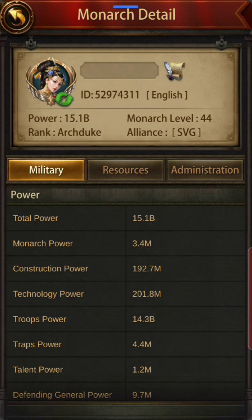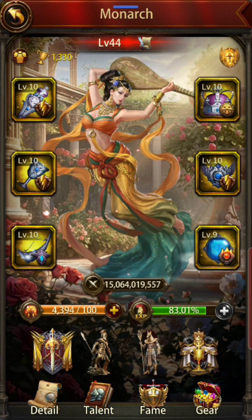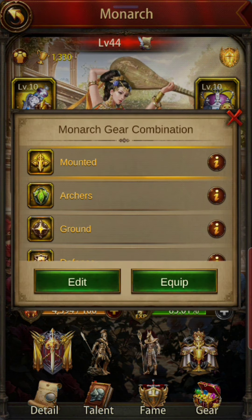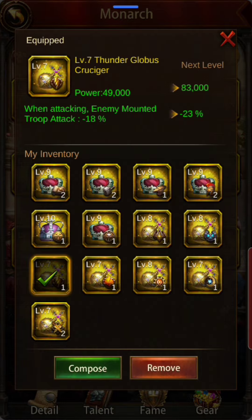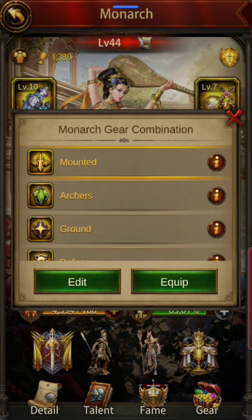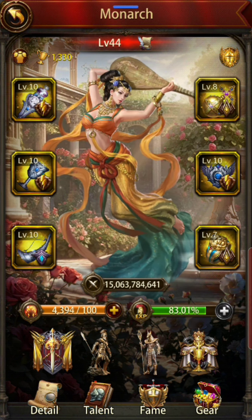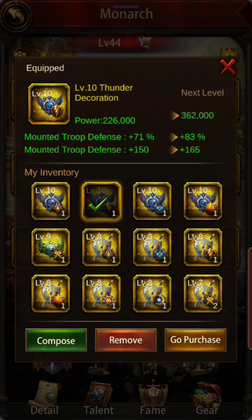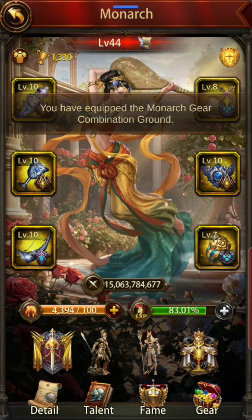Let's look at the monarch gear. The 10s are unlocked, which is good — a lot of people don't even have that. Archers are all 10, 10, 10, 10, 7. Mounted is all 10s, which is good, mostly 10s. Even I struggle on this one — I'm hitting a couple of 11s — and this is really good stuff. Ground also has all 10s on the left. That's good.